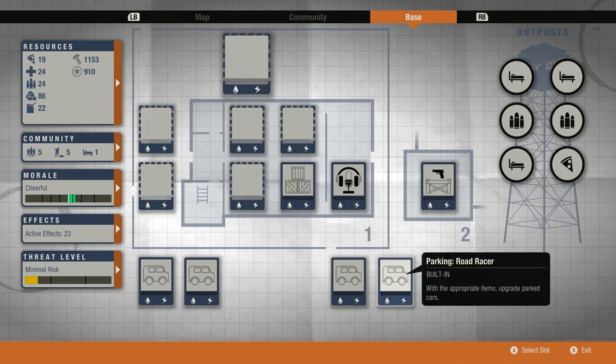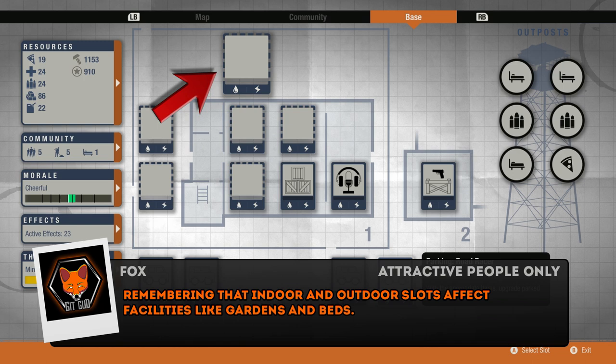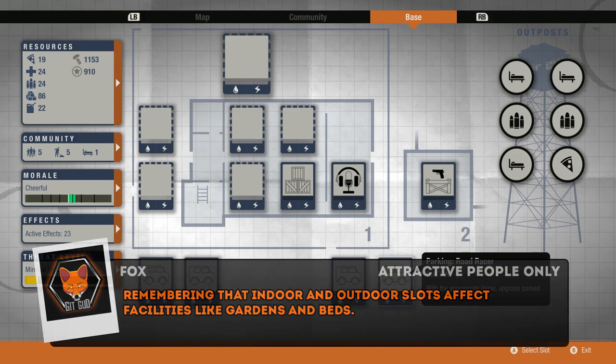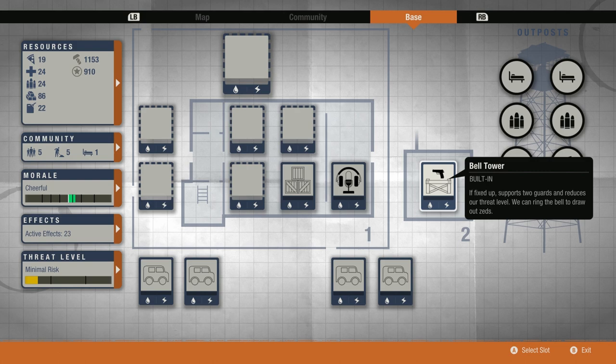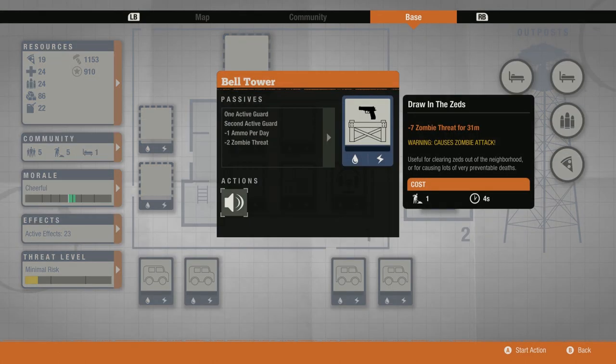I have stripped everything out of the base and repaired everything to give us a blank canvas to make the base whatever we want it to be. What we have is one large outdoor facility and five small facilities — two of which are outdoor, three of which are indoor. Our permanent buildings that we are not allowed to tear out are, of course, a storeroom, a command center, and the bell tower, which functions as a special type of watchtower.